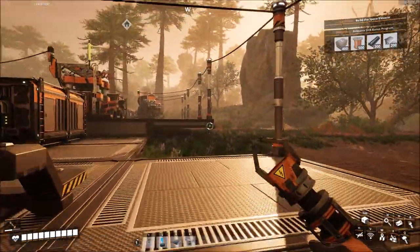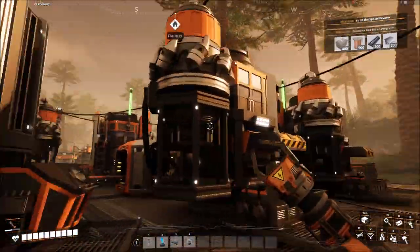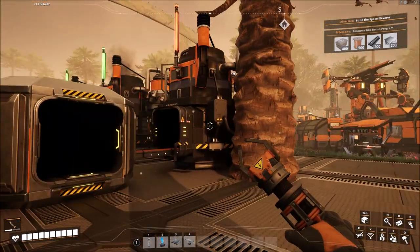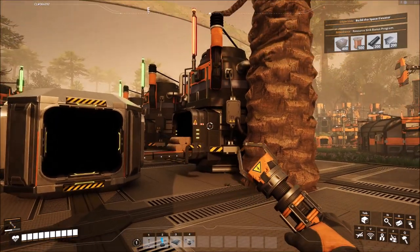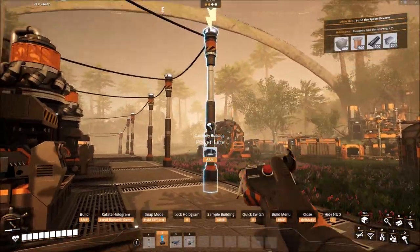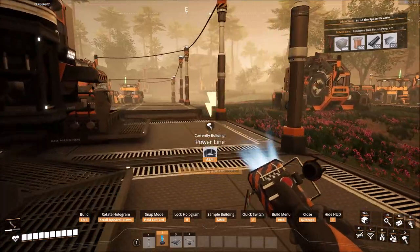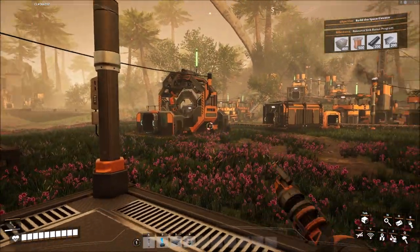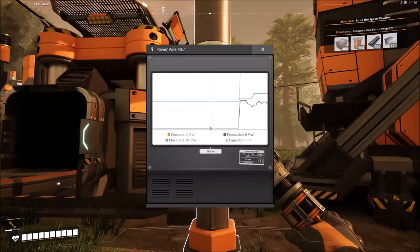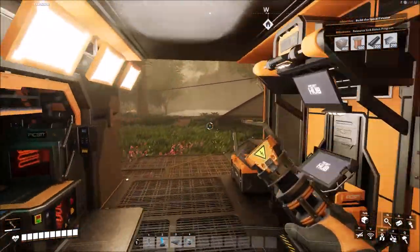They're starting to power up as the biofuel splits out into them. Everybody's up and running. Now all I have to do is reconnect my old power grid again — and just like that, everything is back up and running. Everything's up and running now. We should have enough power to last us basically indefinitely. Our consumption is 115, we're producing 180 — so we're going to be good for the foreseeable future.